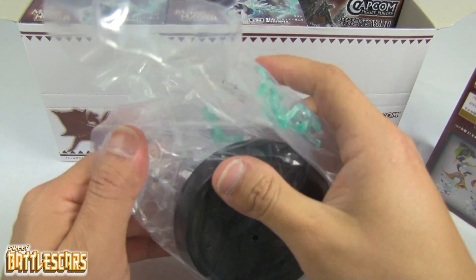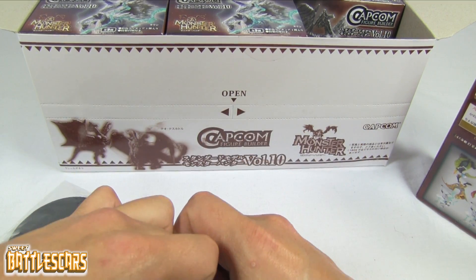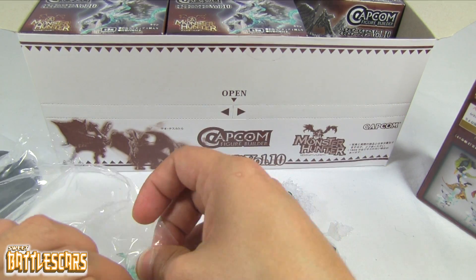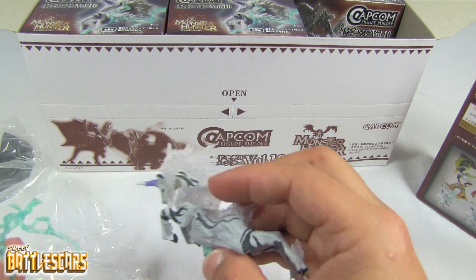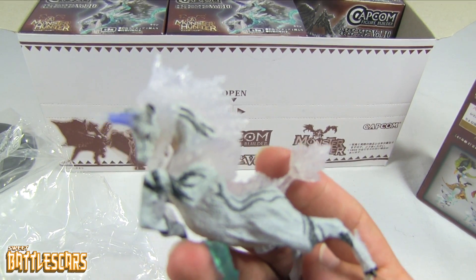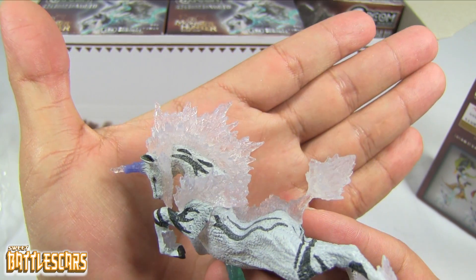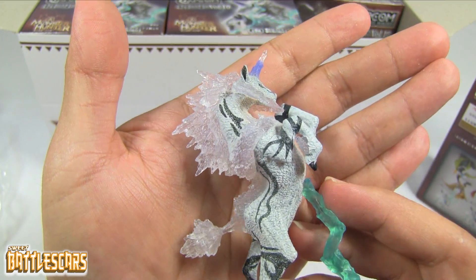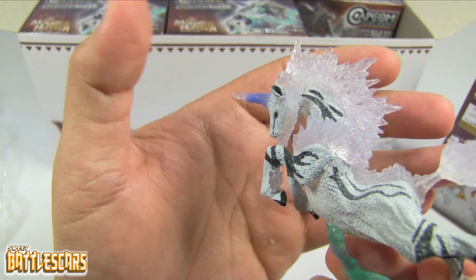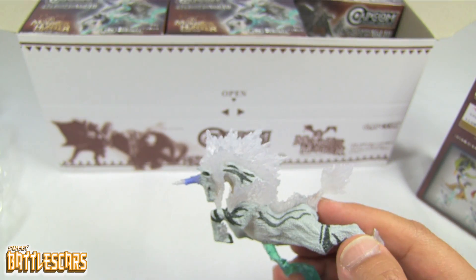I'm gonna switch my angle here a bit so you guys can get a better view. First off, we get a Kirin. I know there are two Kirins here, and I believe one of them is Kirin in hardcore mode — when his fur gets very spiky and translucent, as you guys can see here. You can see my hand behind the clear plastic; this is translucent plastic on its fur. It's very spiky, very agitated. So I think this is Kirin in his hardcore mode.